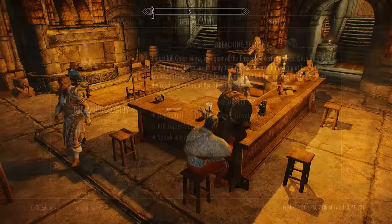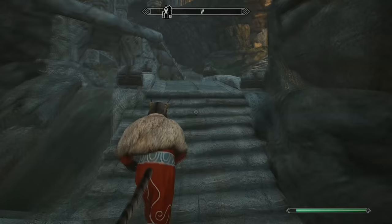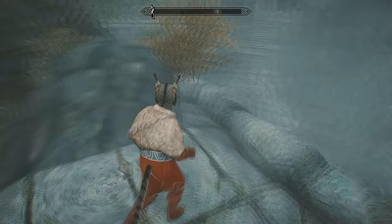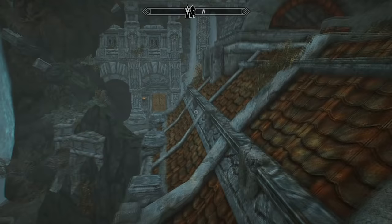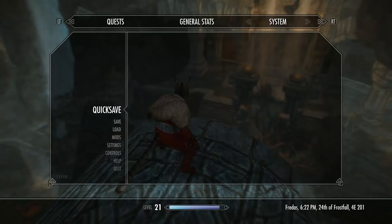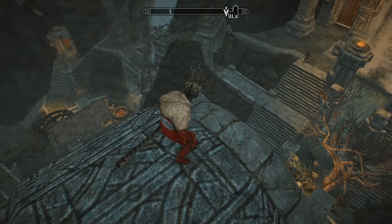Once it gets to Fredas, during the morning he'll be in the Understone Keep. Take this opportunity to position ourselves better — leave the pub and head up through the city of Markath to the guard tower. Once you reach it, jump onto this little section of the roof and you get an incredible view over the main exit to the Understone Keep that your target will be coming out of. Wait until around 6pm and he'll emerge from the Keep and begin making his way to the guard barracks — this is your window of opportunity.